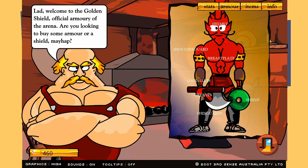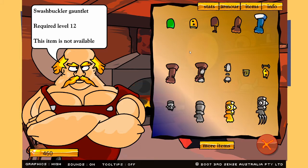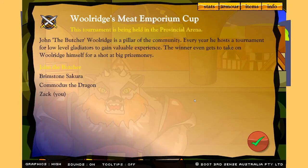Now it's the tournament. Let's go get a shield — can't afford the helmet, but we have some good other options. Let's do the tournament: Woolridge's Emporium Cup! 'This tournament is being held in the provincial area. John the Butcher, Woolridge, is a pillar of the community. Every year he hosts a tournament for low-level gladiators to gain valuable experience. The winner even gets to take on Woolridge himself for a shot at big prize money.' So I have to fight Commodus the Dragon, Brimstone Sakura, and then John the Butcher.